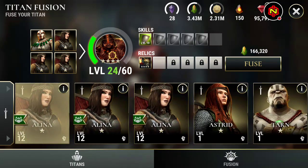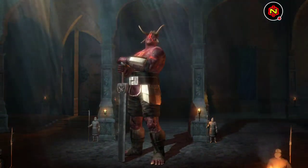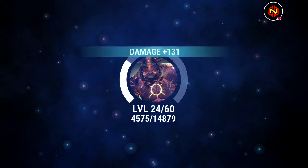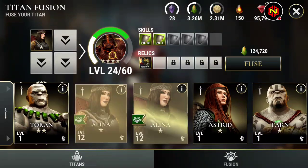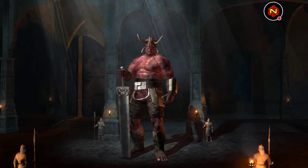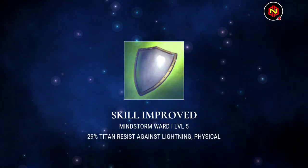Yeah, these level 12s really help you. A lot of these level 12s I got during the Theaters of War events, so always make sure that you're doing your monuments during Theaters of War events — they make a big difference when your fusion events come along. I'll throw Astrid in too, and a level 10 Runa — I got enough Runas. Nice, so 25 and a half for Astaroth. Some good Paladin fusion.